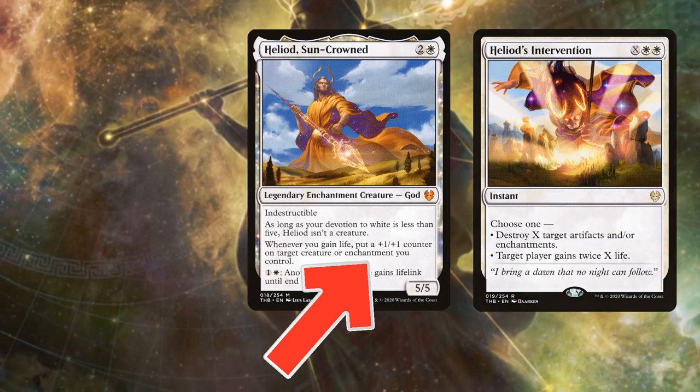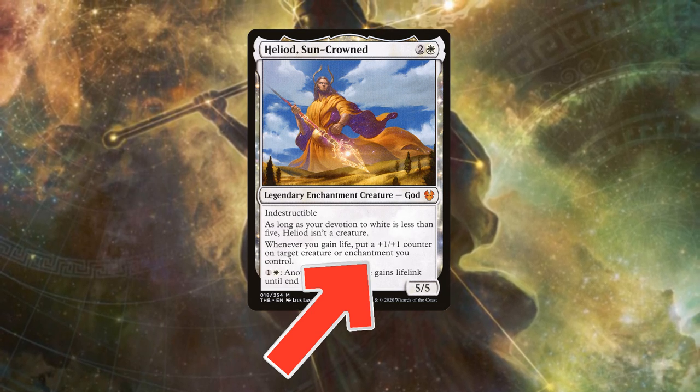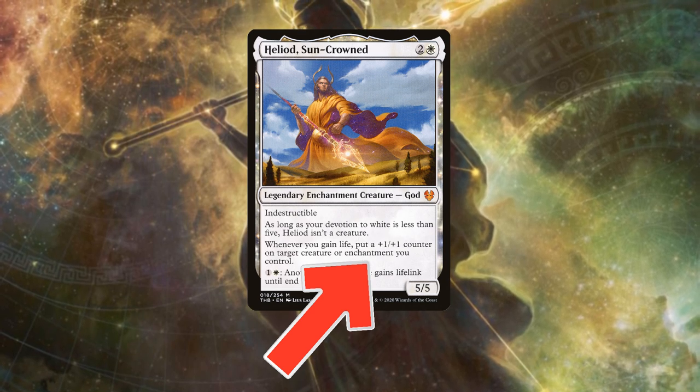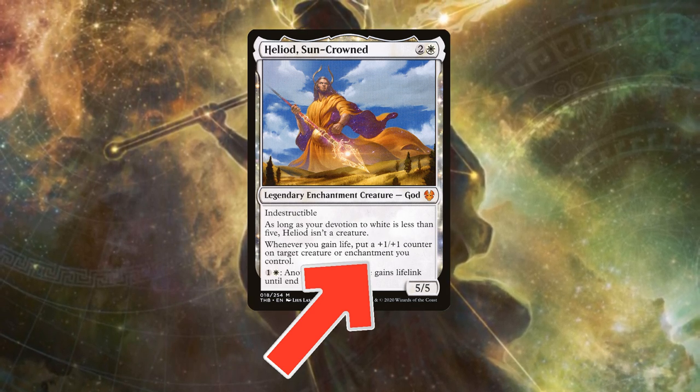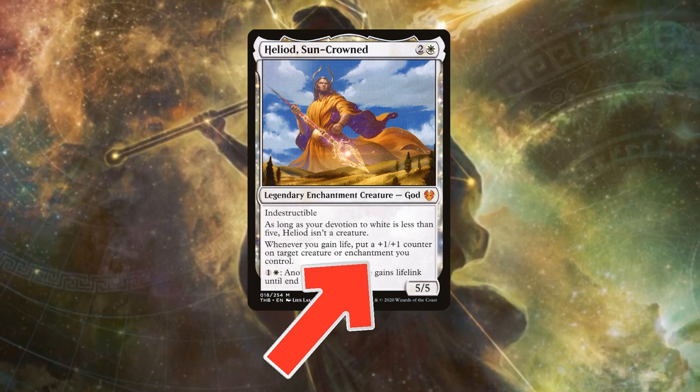In a unique bit of wording, Heliod can provide power to enchantments — like himself — for when your devotion isn't quite up to his standards. This means that going in for the kill with a buffed Heliod via commander damage can be a very viable means for this deck to win a game.